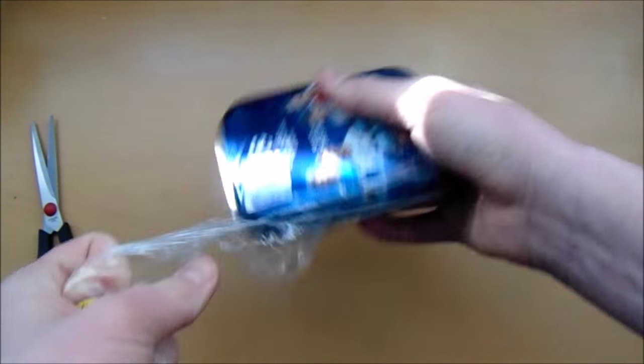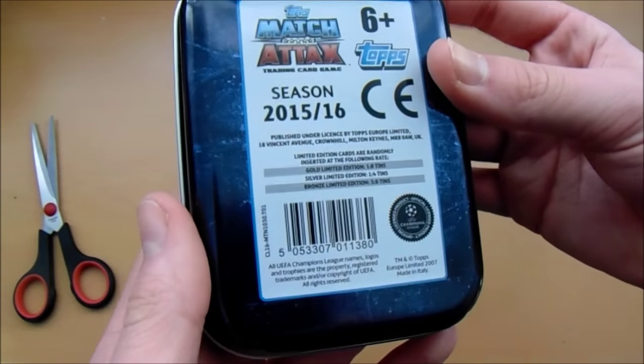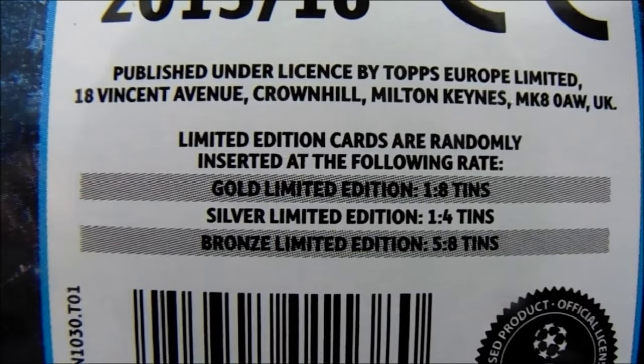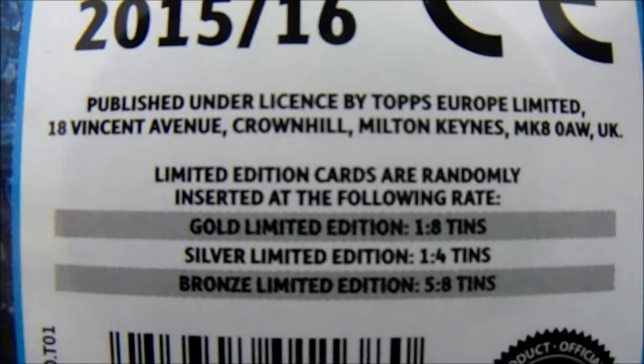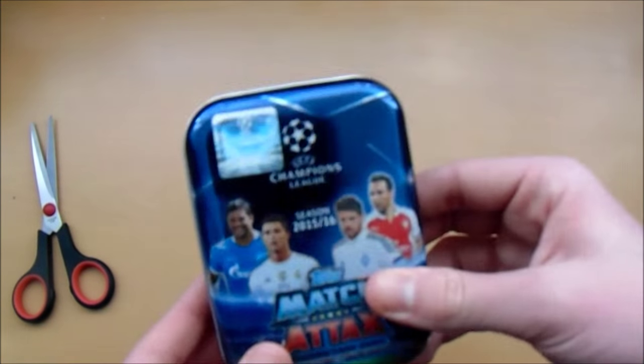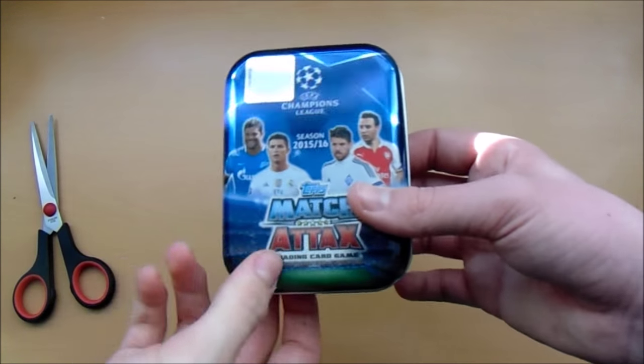If you want a bag, you'll see the odds. So the odds of this tin: limited editions are randomly inserted at the following rates — Gold 1 in 8, Silver 1 in 4, and Bronze are 5 in 8. So which way do I open this so I don't open it upside down? Do you want to go for it?